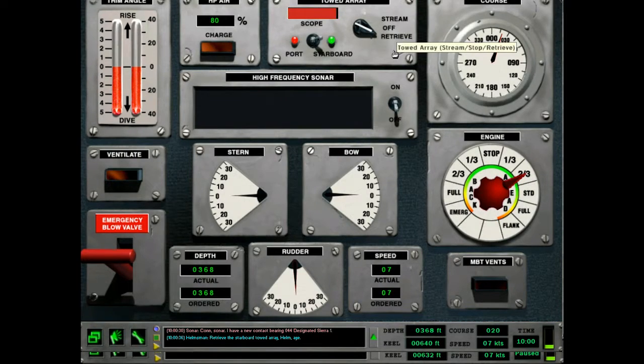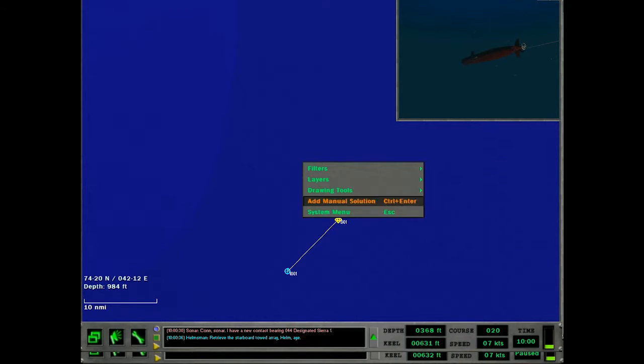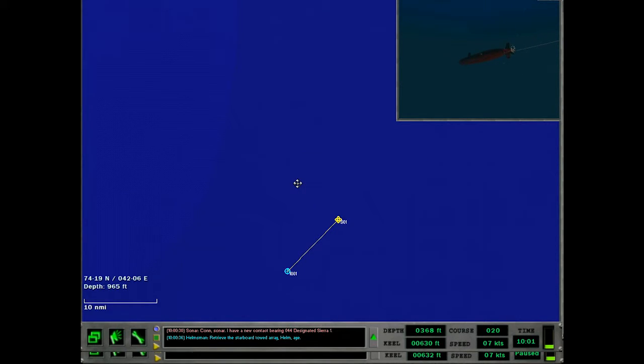All right, let's get some of this slack in. The Russians are going to do a missile test, and it is to take place in the vicinity of 74°20' North, 42°12' East. That's actually kind of close to here. I'm just going to draw like a circle here — 74°20' North, 42°12' East. We'll draw a two nautical mile circle here.